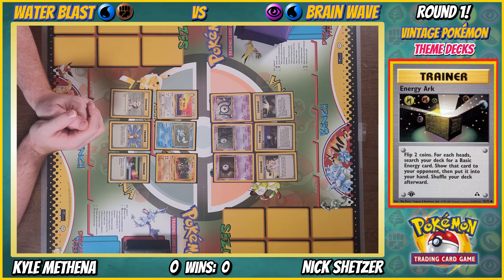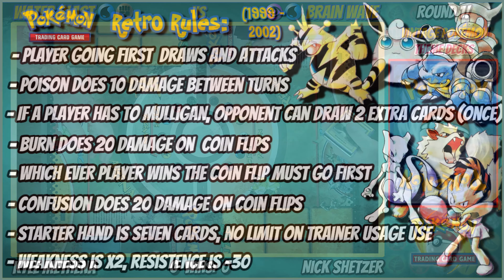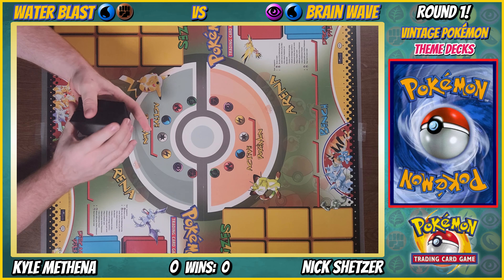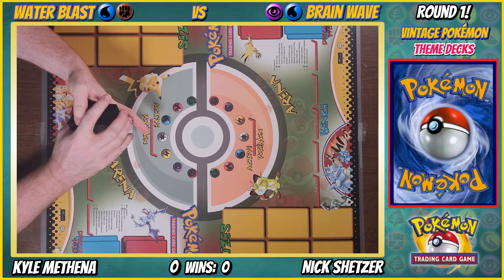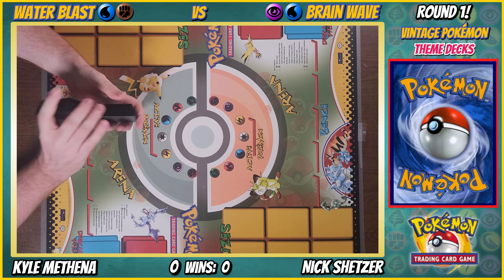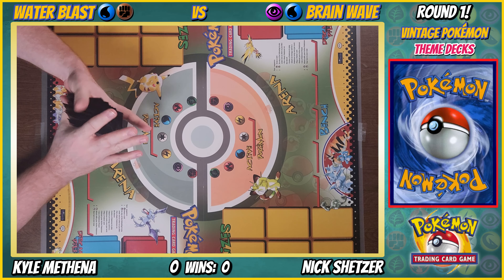We're shuffling up. The rules will be on screen — since this is Wizards of the Coast era, we're going by those rules: no supporters, so you can play as many trainers as you want. You can attack first turn, draw first turn. Old Pokemon rules. Out of most card games, Pokemon has probably changed the most on the turn-one stuff.